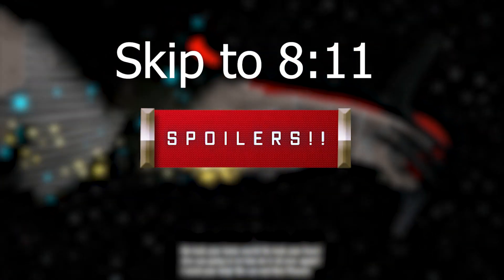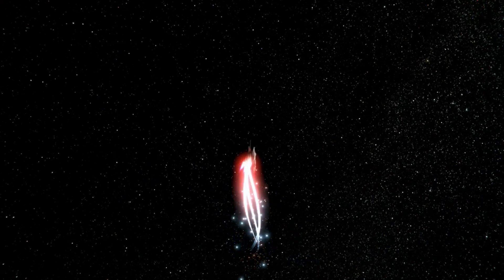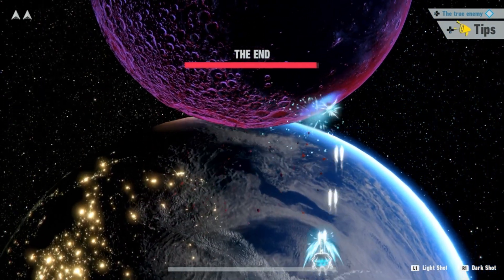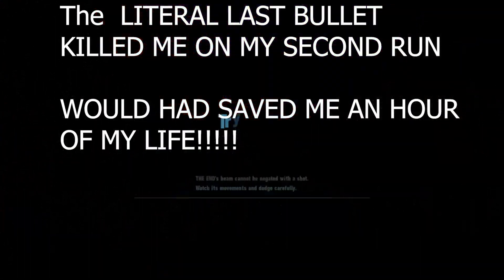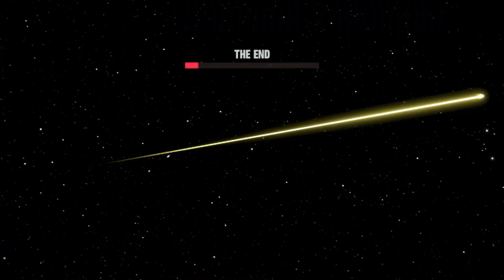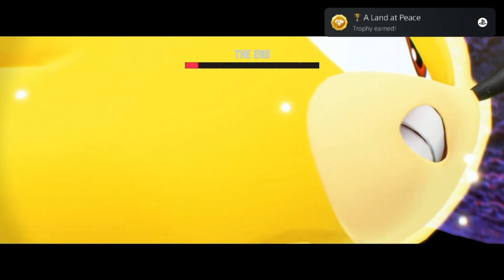Story spoilers ahead — skip to the timestamp above to avoid them. After you fight the last Titan, you choose to fight the End, or you do a quick time event and skip an overly difficult fight on non-hard difficulties. On hard difficulty, when I did the boss fight, I failed at the very end three times with zero checkpoints, so I had to restart from the very beginning. Why is this so hard? Why are there no checkpoints? After defeating the boss, you get a sweet trophy for defeating the End. Afterwards you get a secret ending on hard mode, but that doesn't matter for trophy purposes.